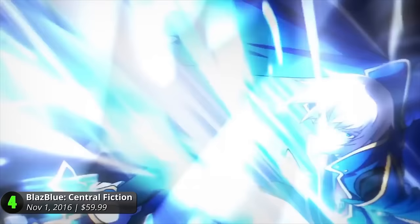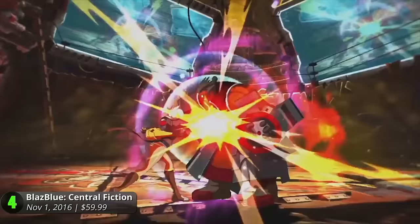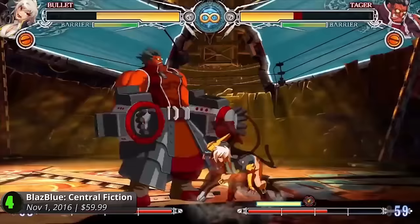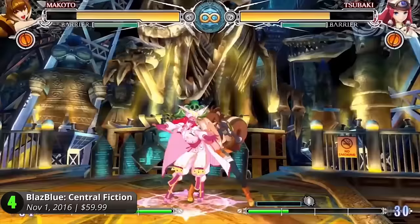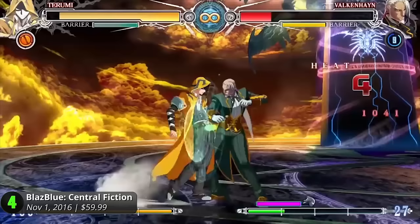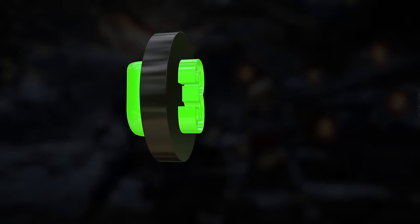Number 4: BlazBlue Central Fiction. The BlazBlue franchise has enjoyed a memorable run, and Central Fiction could not be a more fitting finale to this well-loved series. Bask in the game's complex storyline that adds another layer to its enjoyable gameplay. If the story is a little loaded for you, which might be true for most first-timers, you could always skip ahead to the fighting. Eat through health bars using the game's drive system that improves tactical combat. It's responsive and fluid, which complements its incredible art style and visuals. Overall, it's a captivating fighting game that fans of the genre should definitely check out. It may be the end of its story arc, but we're still hoping for more in the coming years. The Wheel of Fate has to keep turning. It has a PlayScore of 8.74.